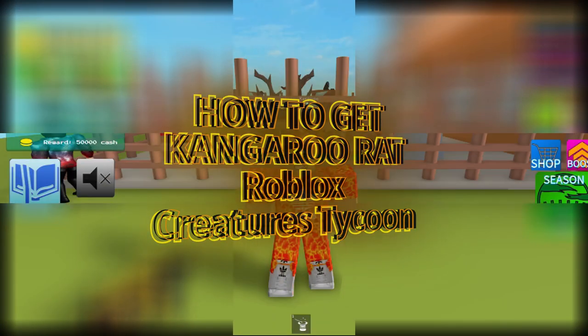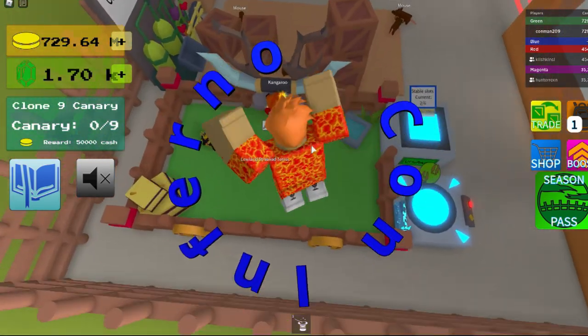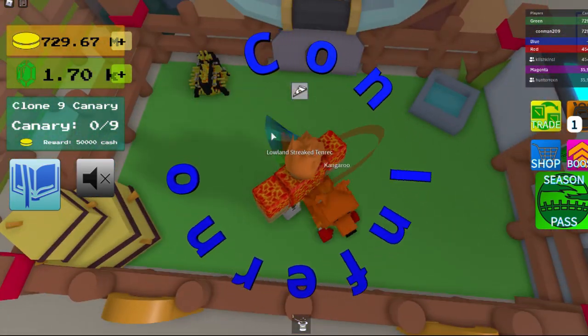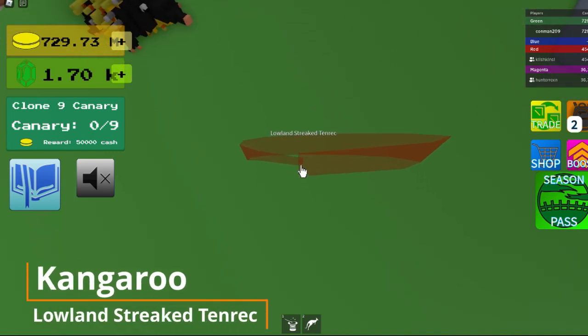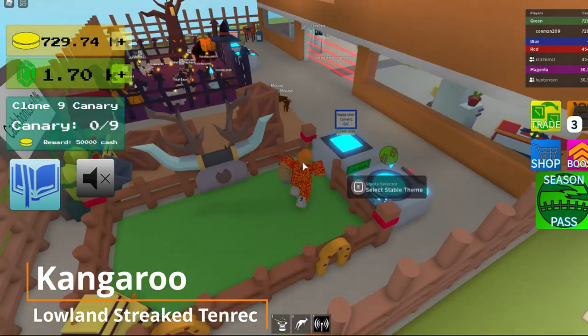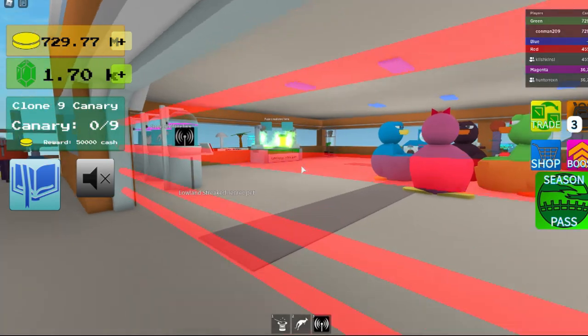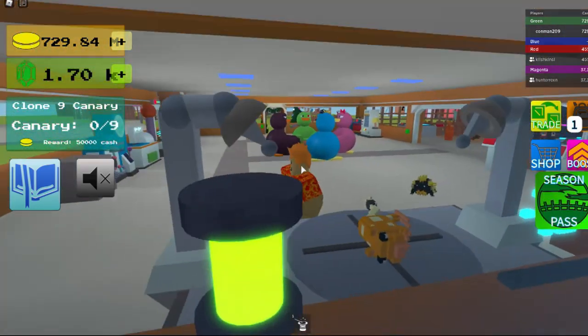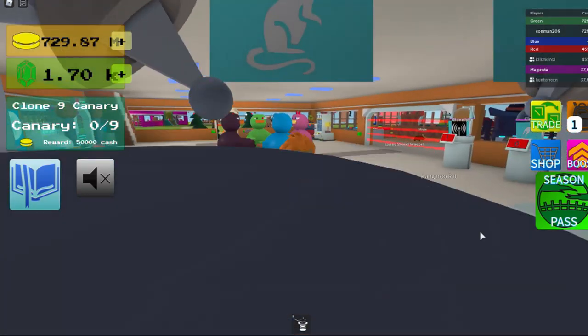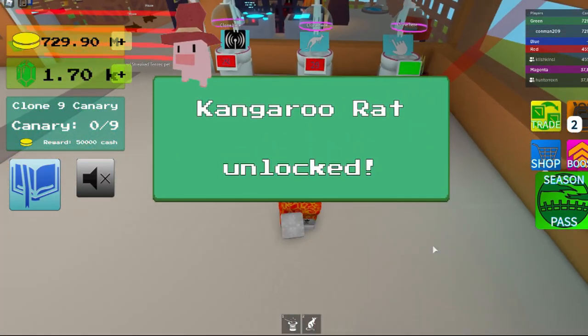Hey guys, today I'm going to be showing you how to get the kangaroo rat. First you get your kangaroo — why is the name tag right here? I guess it works, that's weird, whatever. Put them in a fusion chamber and that's how you get the kangaroo rat. It looks funny, it looks like a rat but I don't even know.